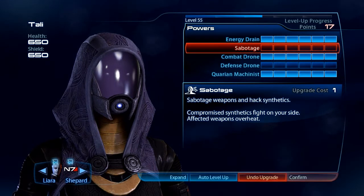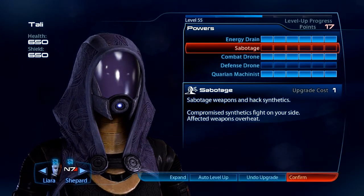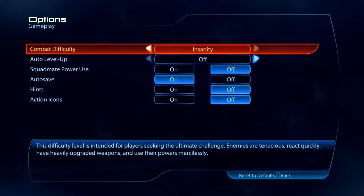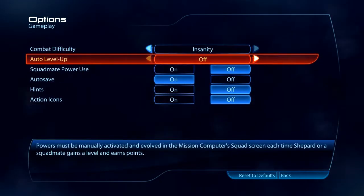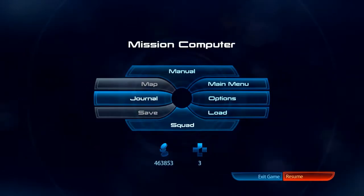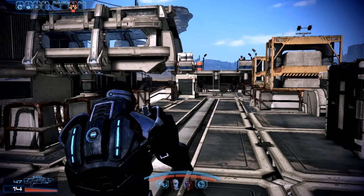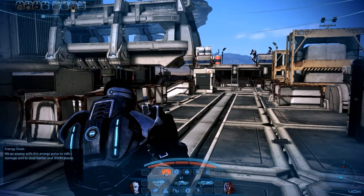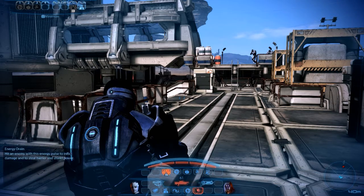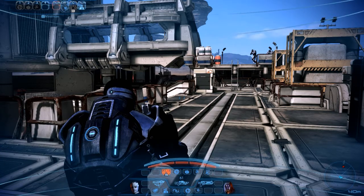Defense Drone — I never invest in that. Before Horizon, I got the research data from Pragya, that intel, but I didn't activate it, so I did that before this mission to get power damage. Let's get to it. Activate Warp Ammo, throw Warp on here. Energy Drain. Control.